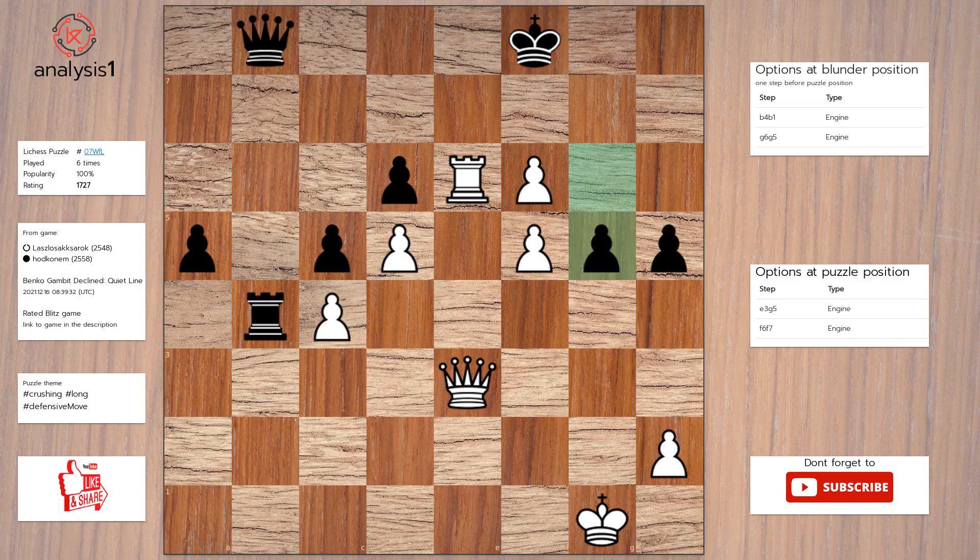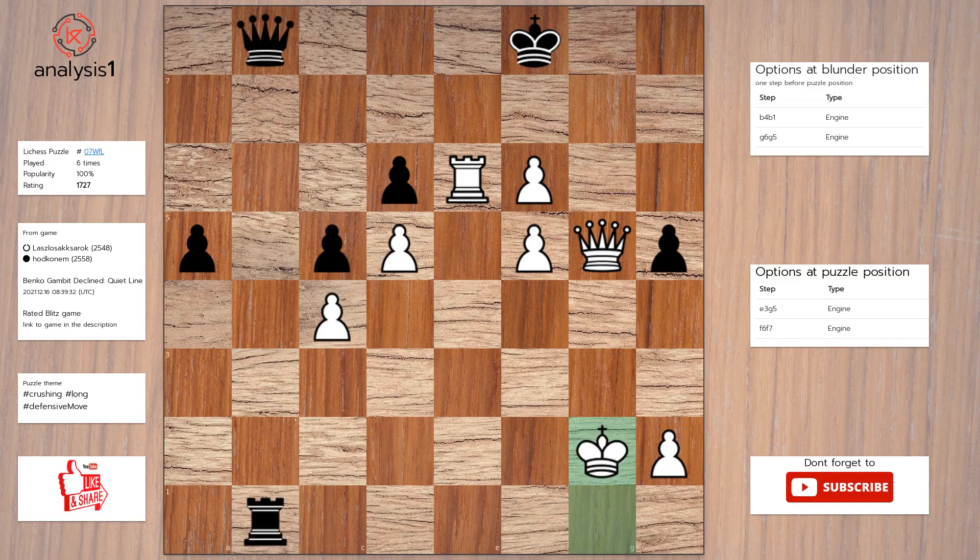The best move in puzzle position is Queen takes pawn. Rook to b1, check. King to g2. Queen to b2, check. King to h3.